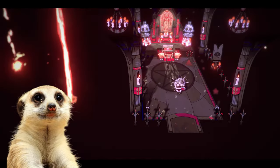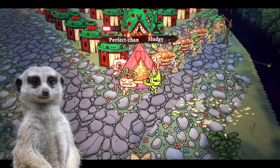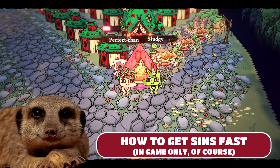There's a new currency in Cult of the Lamb, and it's used for many things like upgrading your cult's temple and making babies. Here's a really quick guide on how to get sins fast. Let's go!